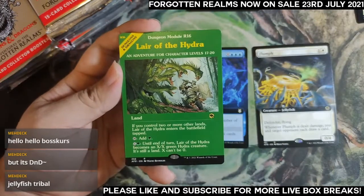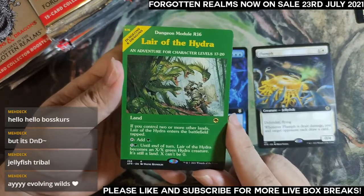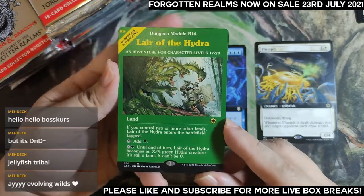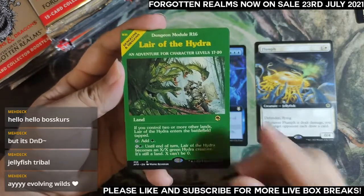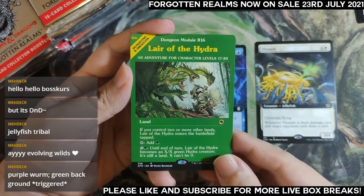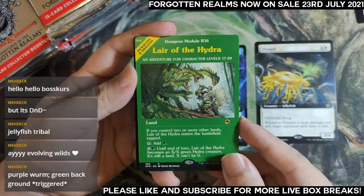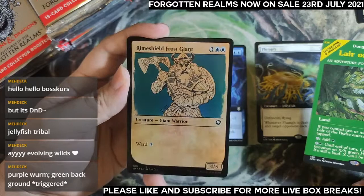My showcase rare slot is a Lair of the Hydra. No Evolving Wilds so far unfortunately, but I think this is a pretty good land. The fact that it can come into play untapped is very nice — the opportunity cost is low. Purple Worm green background.